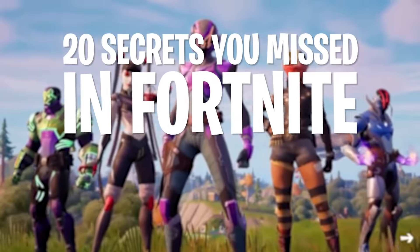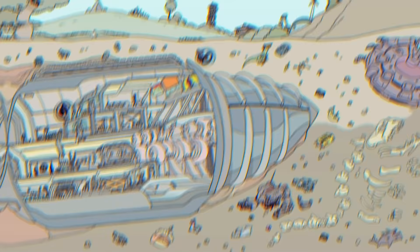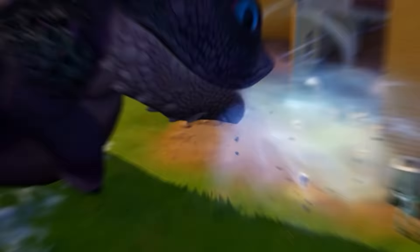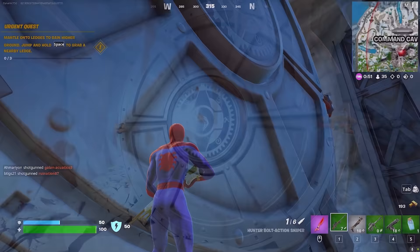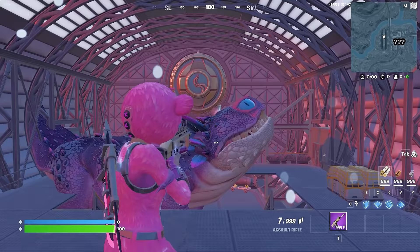20 Secrets You Missed in Fortnite Season 2. Last week we all witnessed the horror of this loading screen, and while we all came to the conclusion that Clombo may just be gone forever, a huge discovery has been made. If you had Command Cavern on the map, inside you'll come across this vault and it sounds like something might just be inside. Does this mean Clombo is alive and the IO are keeping him in prison?